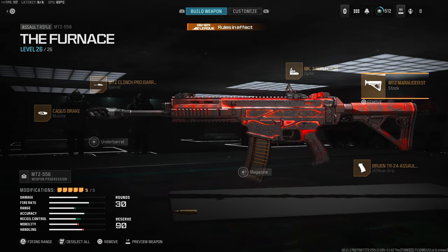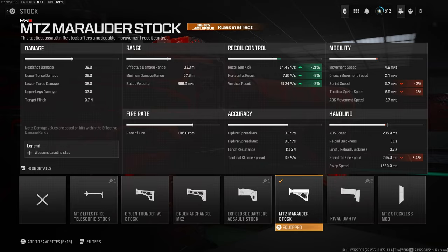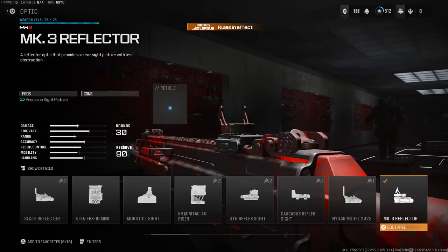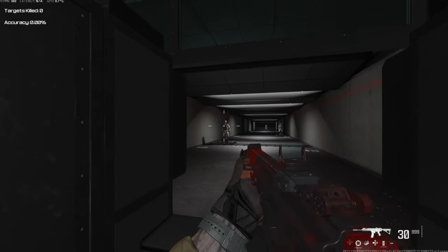This setup is purely built for recoil. It still ADS's really quickly at 235 milliseconds so it's really versatile, and then you have the Mark III Reflector optic to finish it off — you can use whatever optic of your choice but this is my personal favorite as it stands right now.